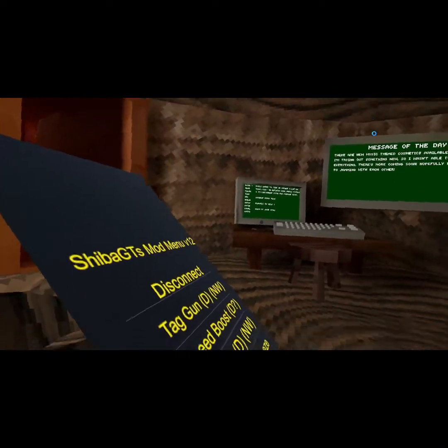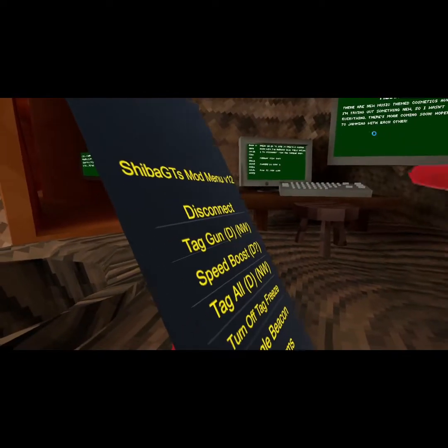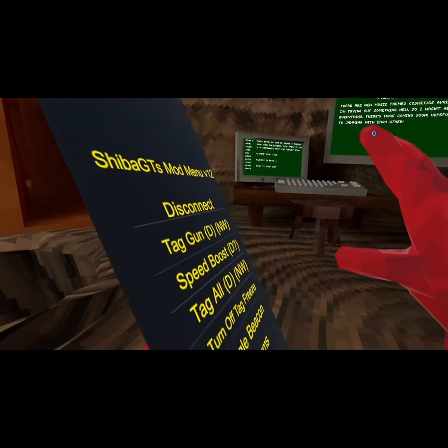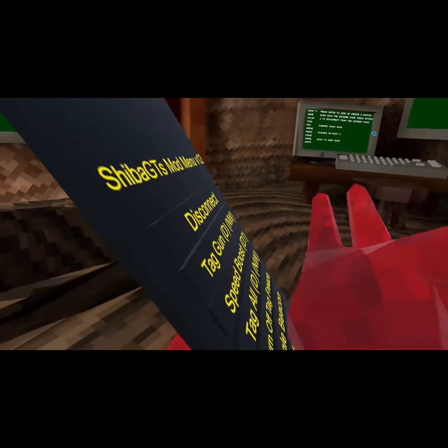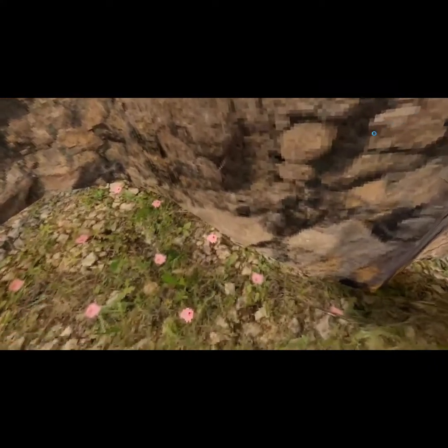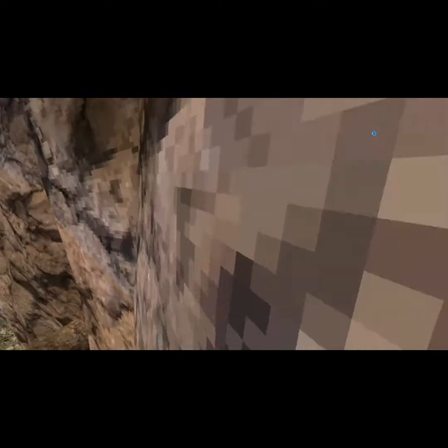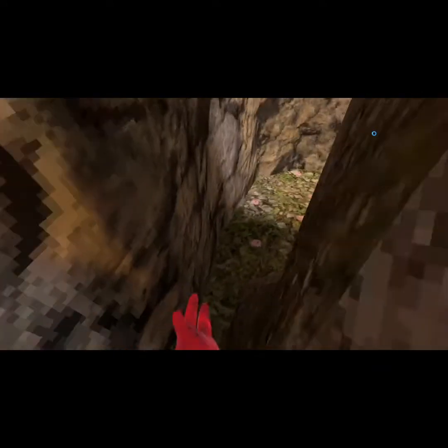We're reviewing Shiba GT's mod menu v12, the best mod menu in my opinion. First we have disconnect — you guys know what that is. Tag on does not work, it's very bad. Speed boost makes you super duper fast, self-explanatory, super super fast.